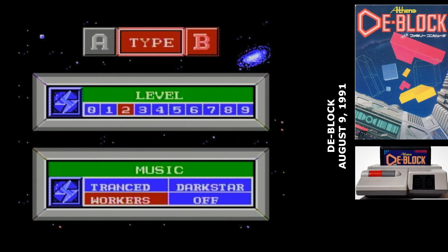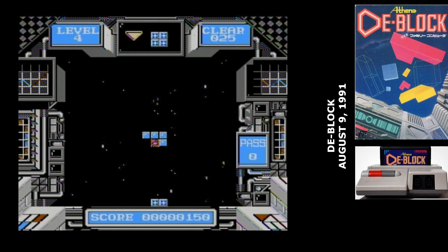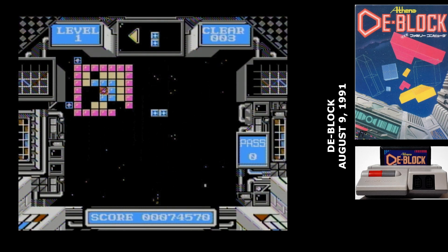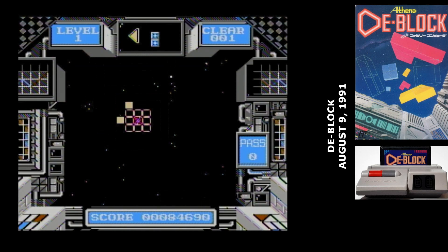D-Block offers two game modes, just like Tetris. Type A is just a score attack — you play for as long as you can. While in Type B, your goal is to clear 25 lines, and then the game resets for the next level where bricks move faster. As you might expect, the larger the ring that you complete, the more points you get.